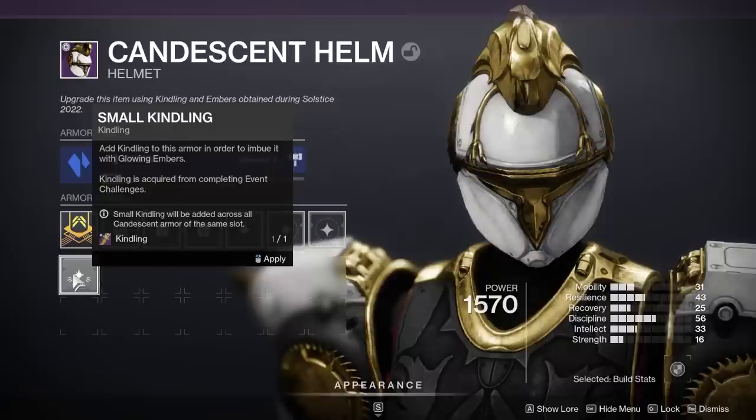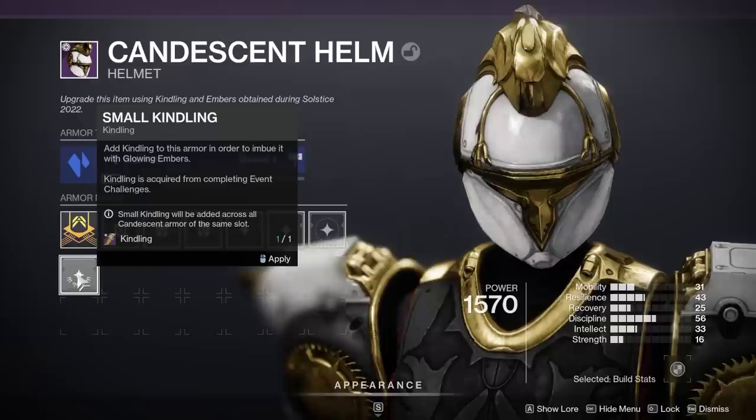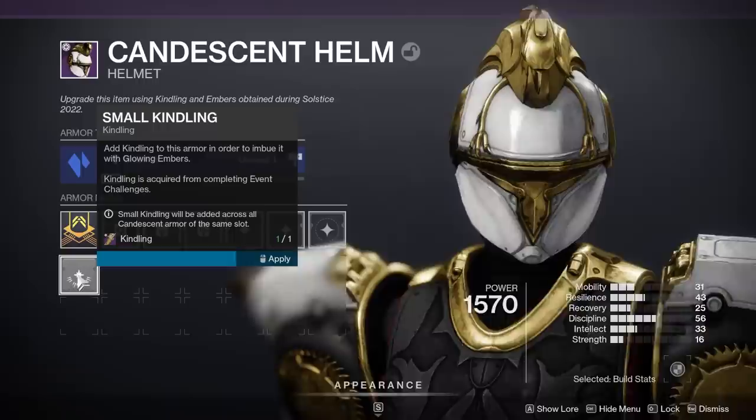Kindling is used to upgrade your Candescent armor. For the first upgrade you'll need 1, the second is 2, and the final is 3. Increasing the kindling on your armor does two things: it allows you to roll for higher stats, and once you fully kindle an armor piece, it's going to glow.